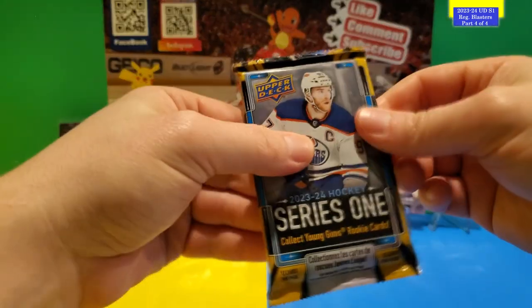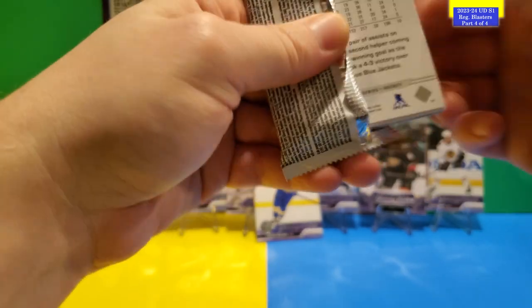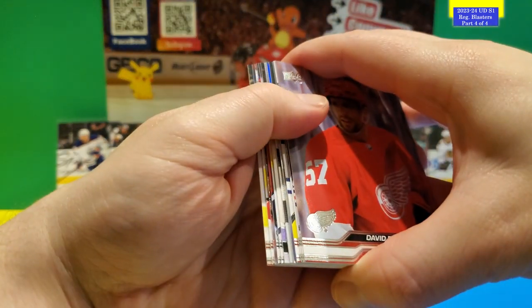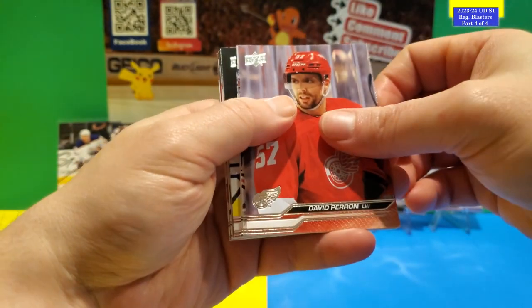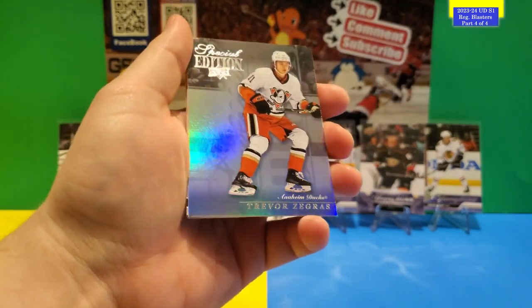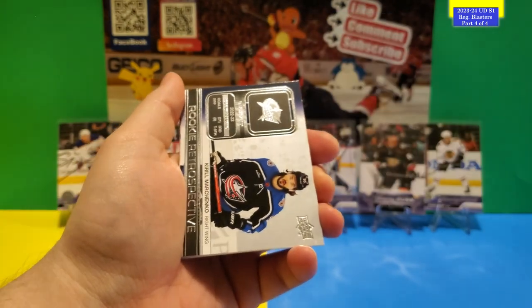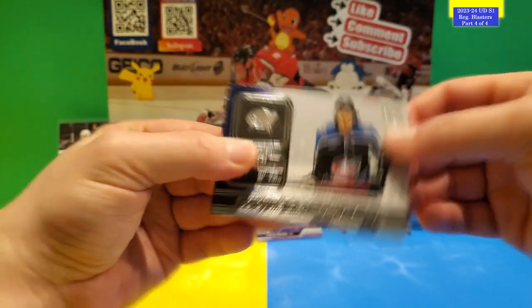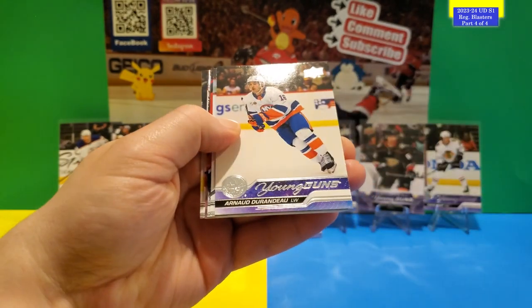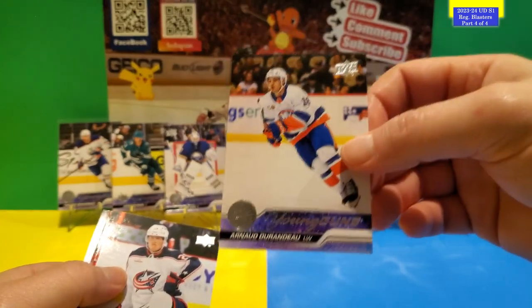This is the last pack of the series — last pack, big magic in this one, let's hope. There is a Young Gun — great way to finish with a bang. Let's hope it's a top one. Limited Edition Trevor Zegras, Rookie Retrospective of Kirill Marchenko, and the last Young Gun is Arno Durand. Out of all the packs I only pulled one Luke Hughes — that's incredible.